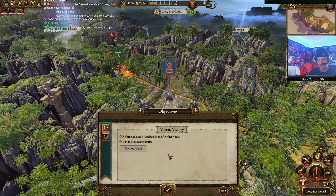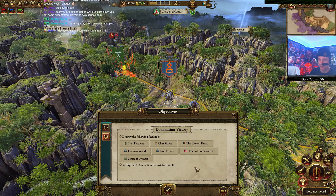Let's check our objectives: reforge at least five artifacts in the artifact vault, win the following battle at the Lost Vault - domination victory, so kill everyone in Lustria essentially - and then reforge eight artifacts. Not bad.